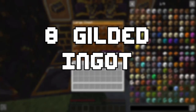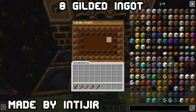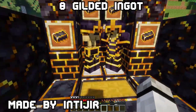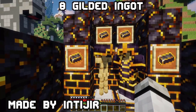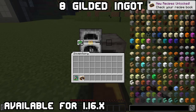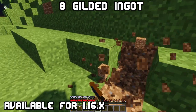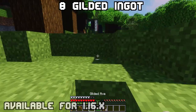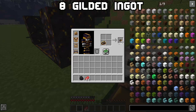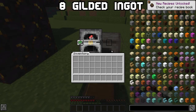Eight: Gilded Ingot. Ever came across gilded blackstone and just thought "useless"? No more of that. Now mine gilded blackstone and smelt it to get gilded ingots. These you can either make into armor and tools, or use them for building cool structures. The equipment is a bit better than iron so as not to be overpowered. And if you combine it with coal, you get gilded purple — a stronger variant of coal.